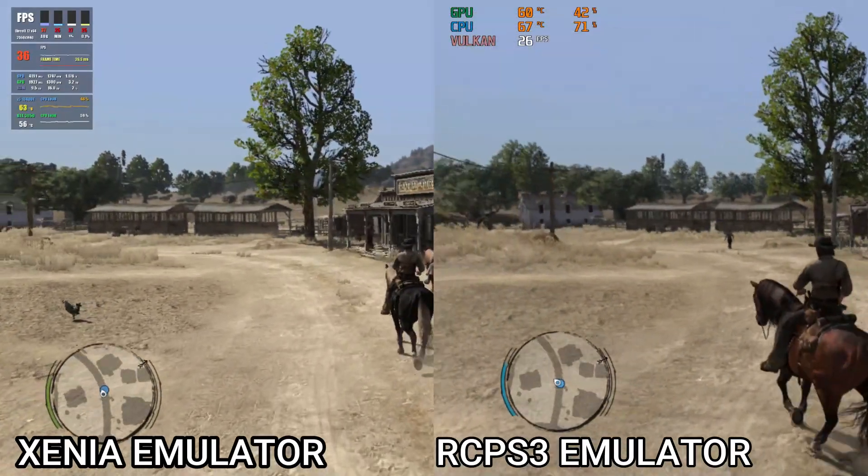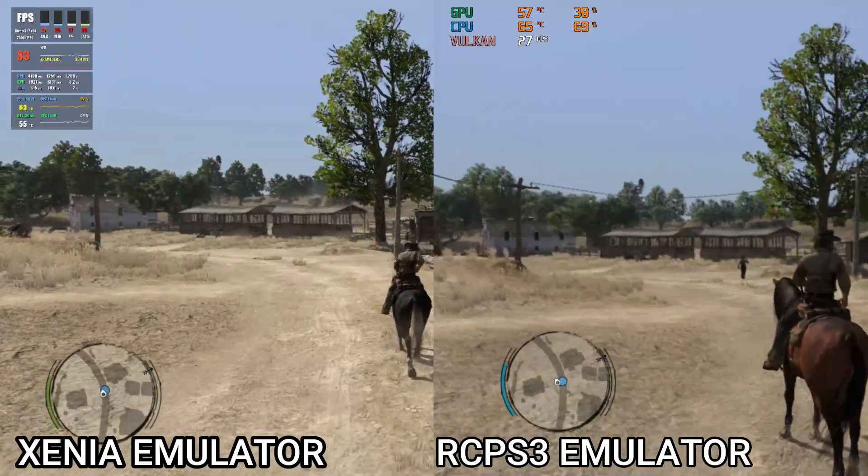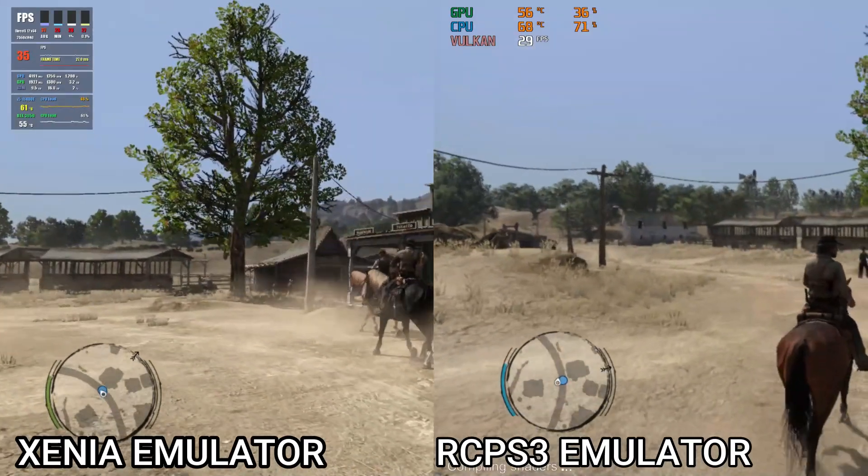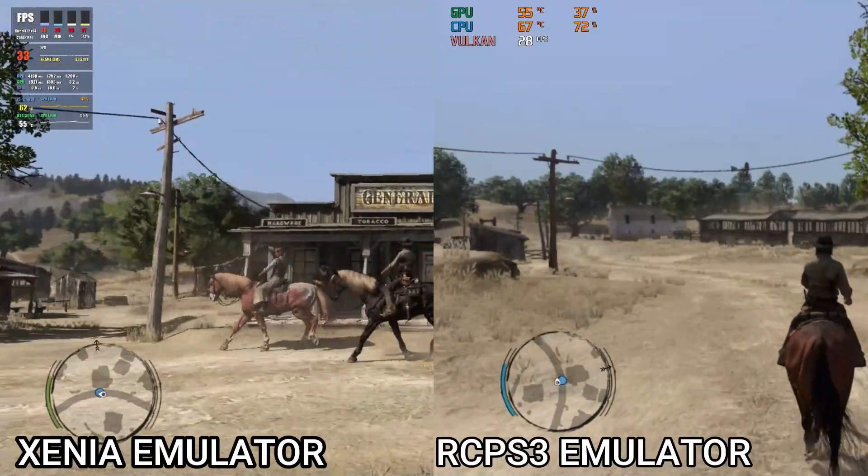To your right is the general store. You won't find Parisian high fashion, but it's good for the essentials — very convenient. I don't think I've ever seen a ranch with its own store before.